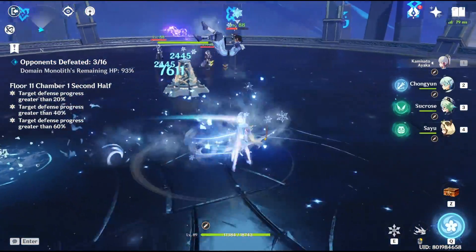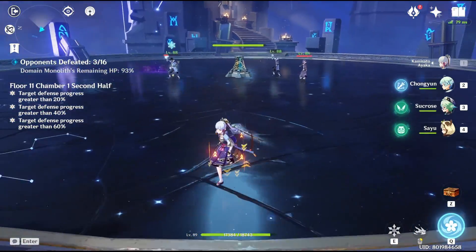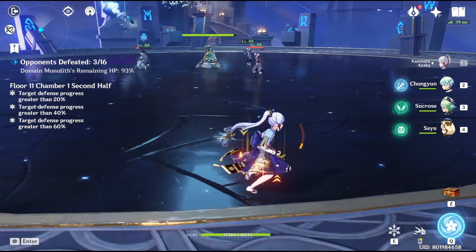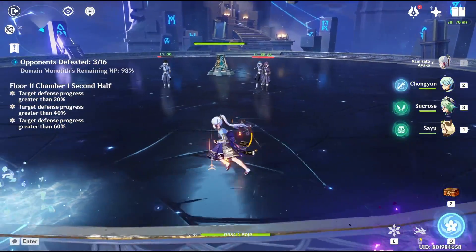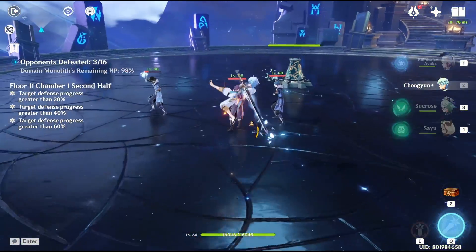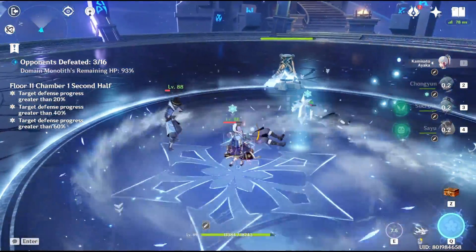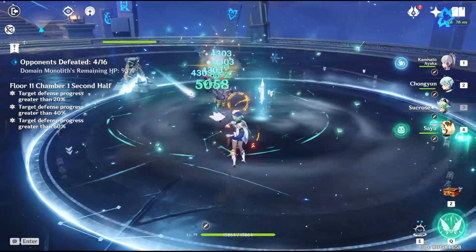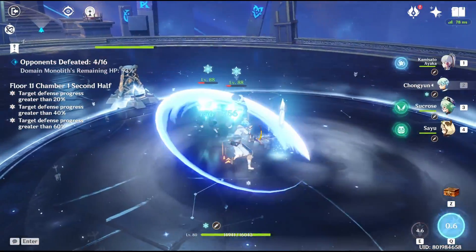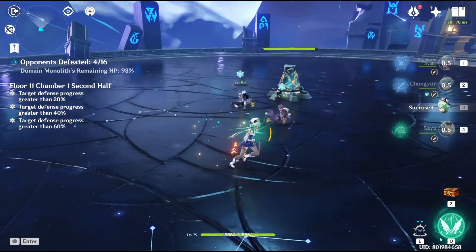If you have animal characters, you can use them to knock him back. Otherwise, you can consider a freeze combo or an overload to make sure he doesn't attack the monolith at all. After you're done with him, go away from the monolith so that the potion doesn't accidentally hit it while you are attacking. It did happen to me in the first few rounds, so this is what I noticed.